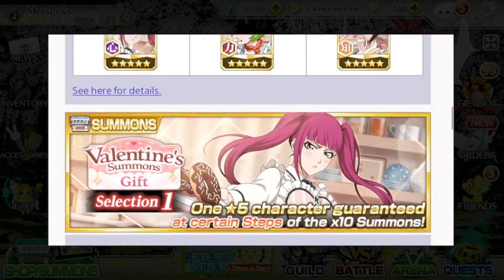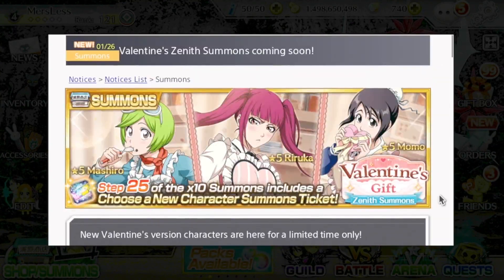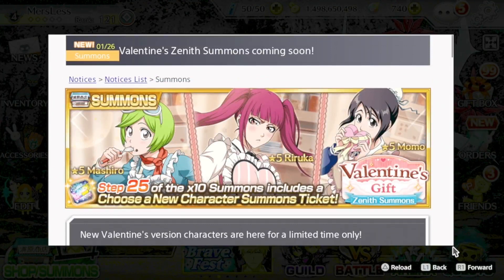If you want to summon on this banner, you can. If any of these characters are your favorite characters from the Bleach series, go ahead and all-in summon. They are your orbs — you can do whatever you want with them. Personally, I went kind of hard on the December end of month banner, so I really don't have the orbs to summon in. I don't think even if I did have the orbs I would summon anyways. That's going to be it for this one. Hopefully you enjoyed it, and thank you for watching.